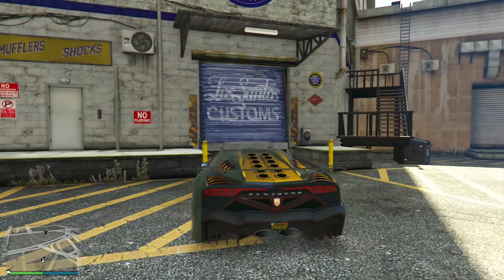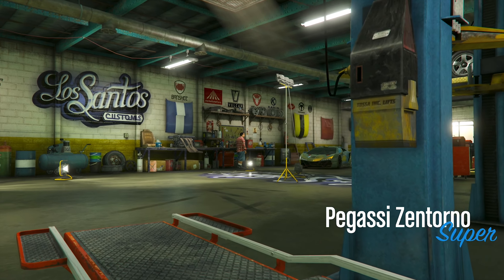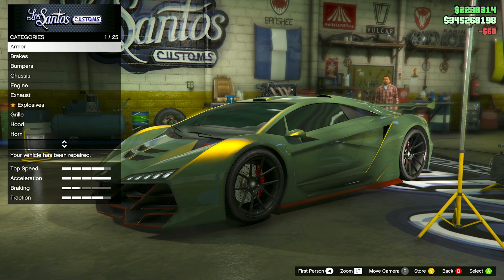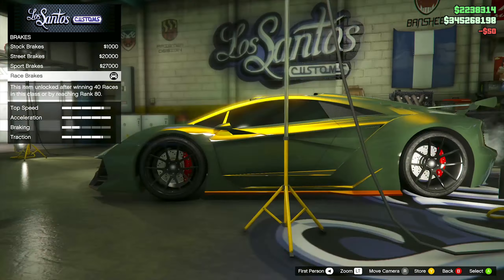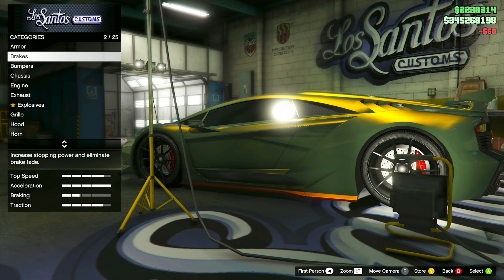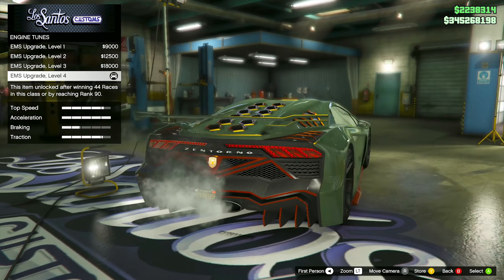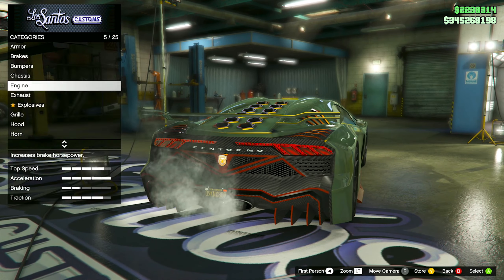Jumping into our first free vehicle — it's the Diamond Casino and Resort Podium vehicle. This week it is the Pegassi Zentorno. This car originally released with the High Life update in May 2014. It's inspired by the Lamborghini Sesto Elemento, which is pretty evident in the overall shape of the car, clearly in those hexagonal rear vents, and also the distinctive roof and hood vents.